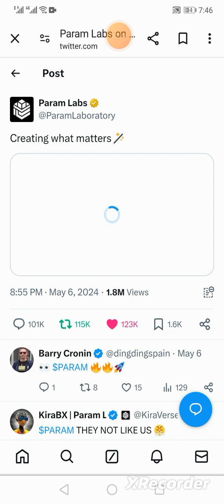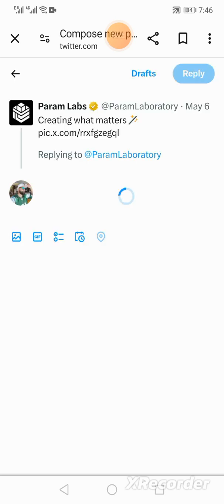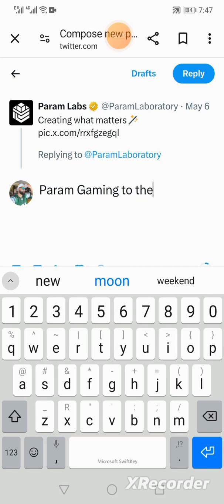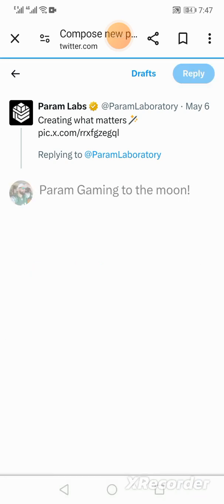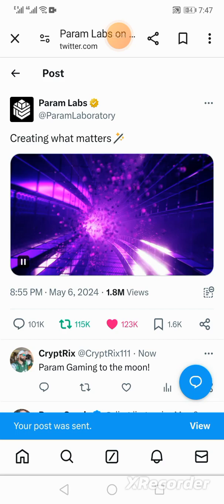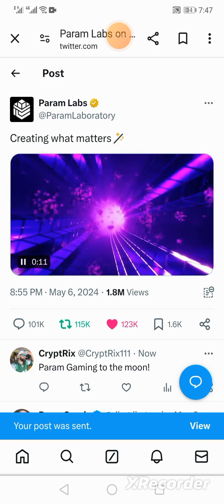Once you comment on the post, just make a quick comment — for example, 'Param Gaming to the moon' — hit Reply, and it will pick up that you've made a comment. Then you can simply go back.